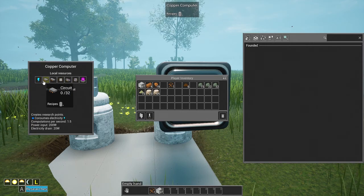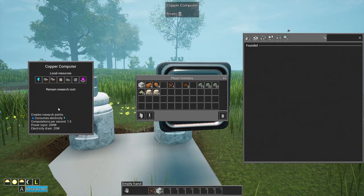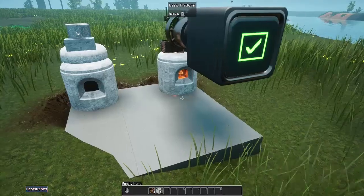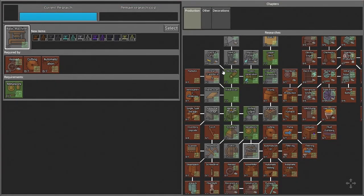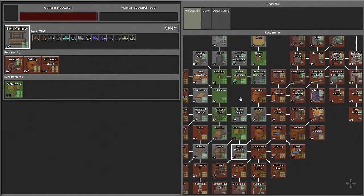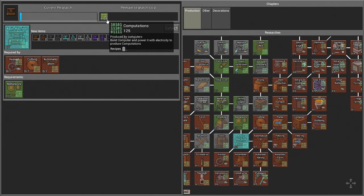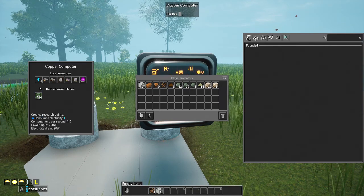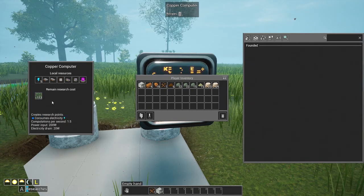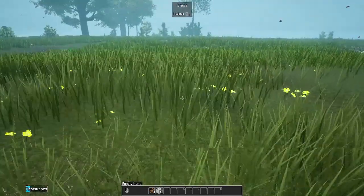We're going to have the furnace heating the sterling engine, which turns on the electric engine to feed our computer and process stuff through. We plop that there, open it up and learn the computations. It's turned on, we have a check mark - if we select a research to start, we need the basic machines to get toward automation. It's counting down and building up computations internally.